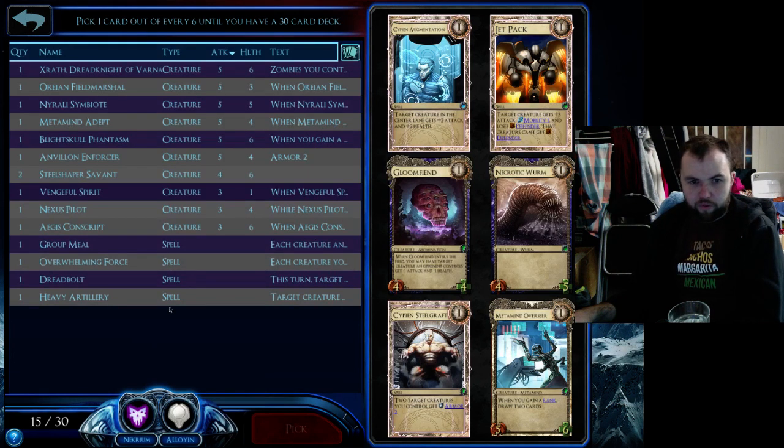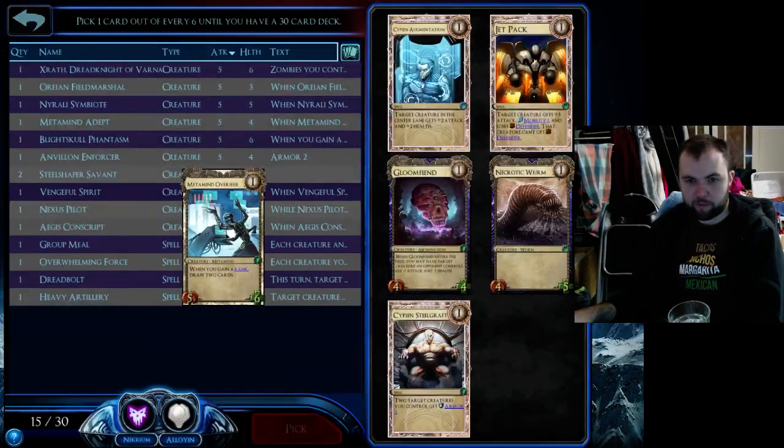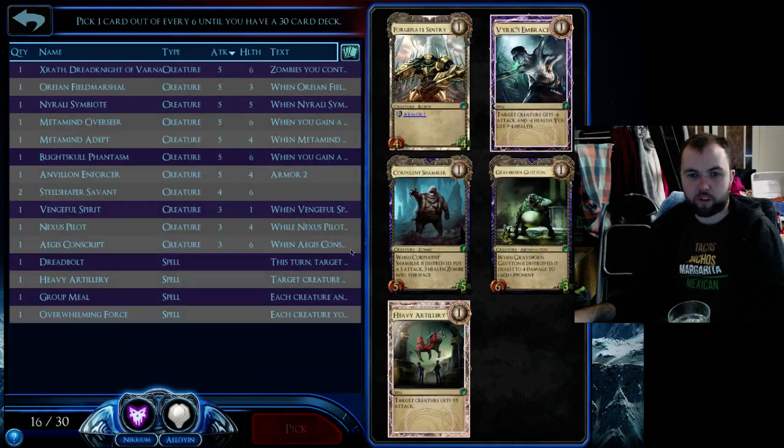I really like Gloom Fiend. I've got four spells so I'm tempted by both those cards but I don't want to grab another spell. Metamind Overseer — another new one which has decent stats and nice abilities so I'm going to grab him. I will try not to grab any more rank-up cards however.